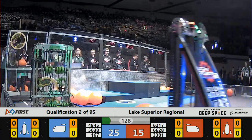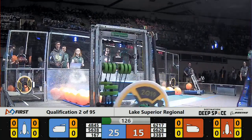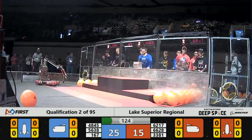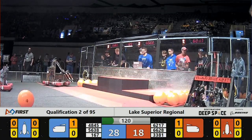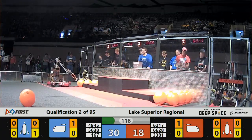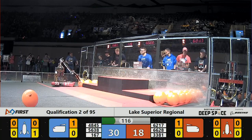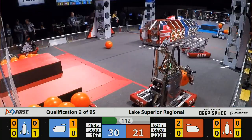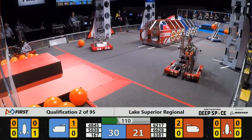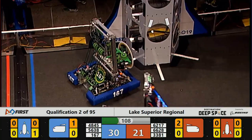BombBot, 62-17, right away grabbing that hatch, trying to place it on the Red Alliance rocket. 56-38. LQPV Robotics putting that cargo into the cargo ship — that's three points for cargo, two points for that hatch. Currently 21-30, Blue Alliance leading.